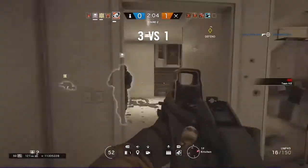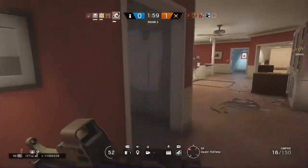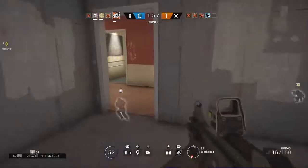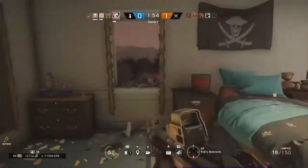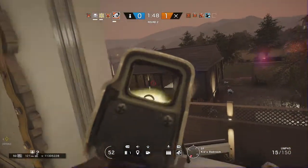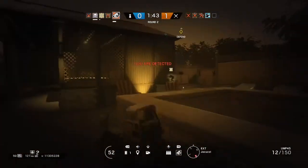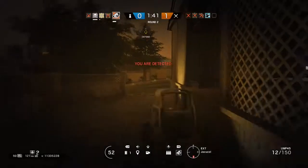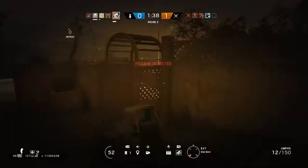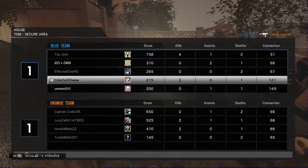Entering an enemy controlled area. Leave now. Deploying sensor. If you remain in this zone, you will be detected by hostiles. You will be spotted by hostiles. Fall back. Reloading. Friendly is victorious. Hostiles eliminated.